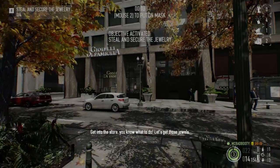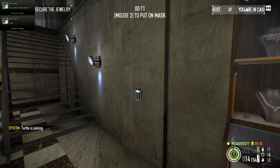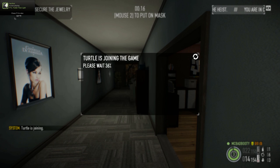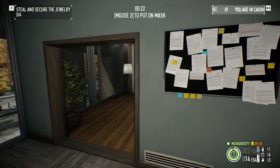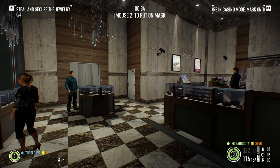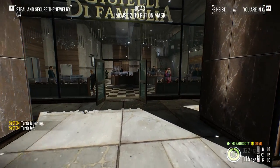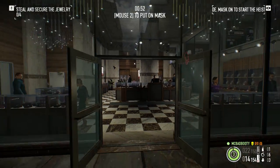There are two things you look out for: the bank manager who carries a keycard, who is coming down the stairs right now, and the keycard reader, which can spawn right here at the base of the stairs. There are three preferable spawns of the keycard reader. As long as it's not inside the security room, you're golden. It can also spawn here, and it can also spawn right here. The only time it's a bad keycard reader spawn is right inside the security room.